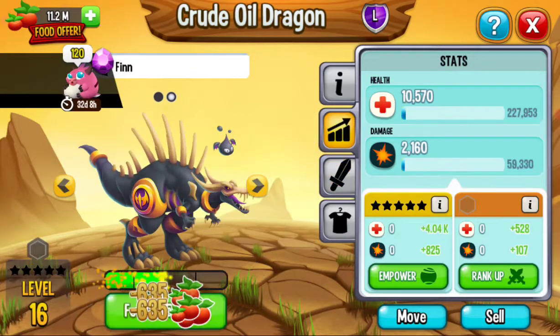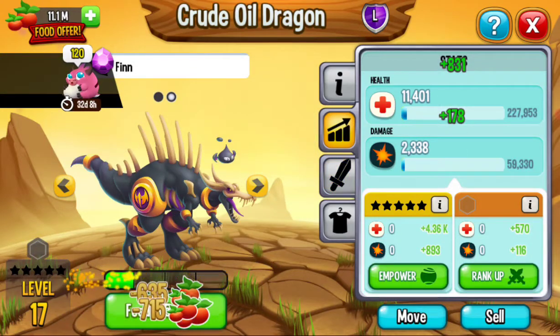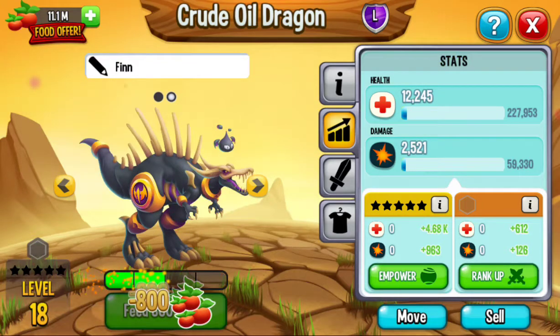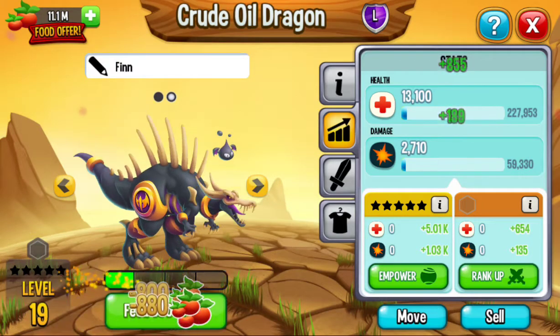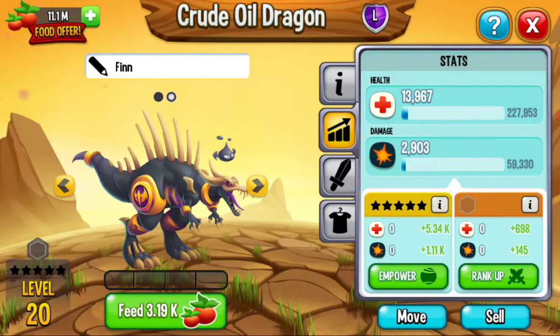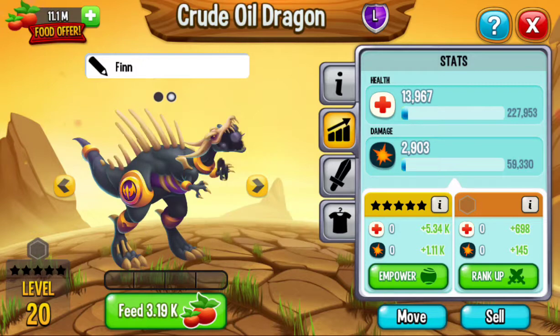Here are the stats so far. Tell me in the comments — do you guys like this dragon? I think he's pretty cool. There, I got him to level 20. Those are the stats at level 20 with zero empowerment. Here's his animation.